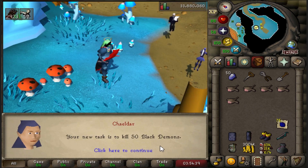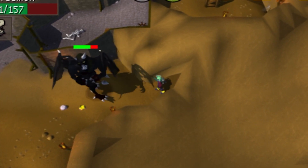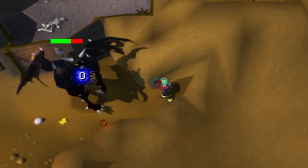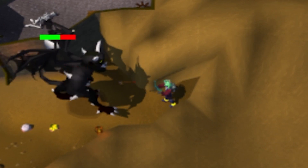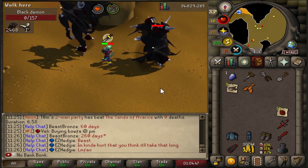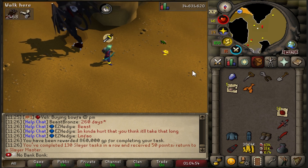First ever Konar task — 50 Black Demons, we'll take it. Finally, the end of this Black Demon task. 860k, and that's our 130 streak for 50 points. Grabbing a Zerker imbued cape for whenever we get our Dragon Boots. 92 Range.